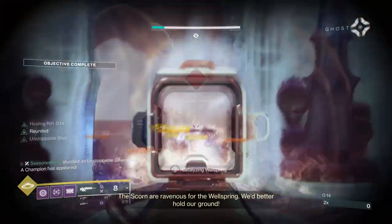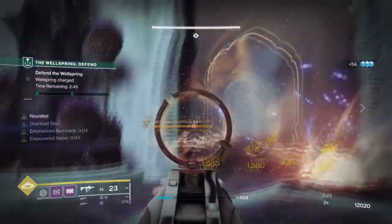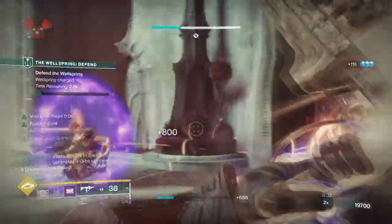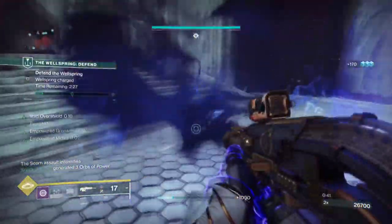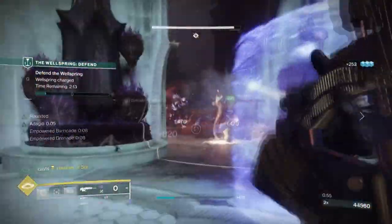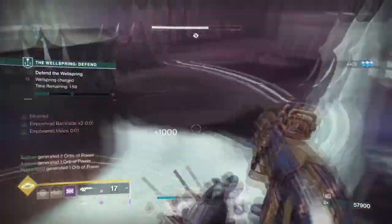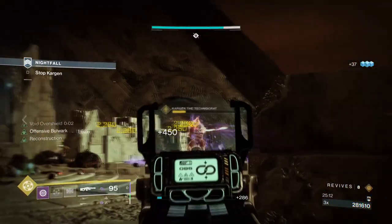With Heart of Inmost Light and Void 3.0, this has become one of the most reliable builds for quick, powerful, straight-to-the-point endgame play. The build has rapidly fast cooldowns allowing users to constantly feed back into having an overshield on demand. Testing this in two GMs — Warden of Nothing provided adequate protection and allowed me to survive most one-shot hits from ultras and majors, with good damage output. In Inside Terminus it performed the same all the way up to the boss, going smoothly with plenty of overshields available. The only issue was the plate section, but having the Bubble made that encounter much easier.